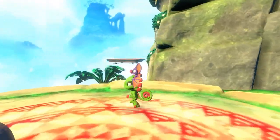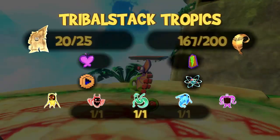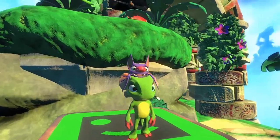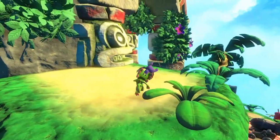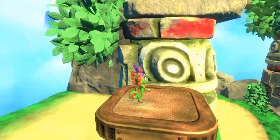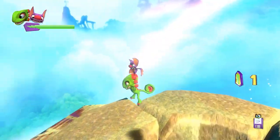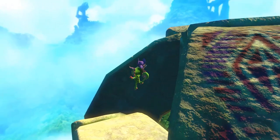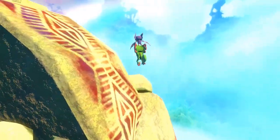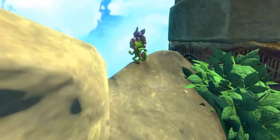There's a collectible nearby, I hear you — unless it's just the quills. I hear that if you get most of them in a stage it starts alerting you towards the remaining ones. I've still got 33 left and that's probably too many for it to do that. If I would actually use the platforms that the game provides me, I would probably have already found the thing by now. I think that was the last one of a kind in the stage.